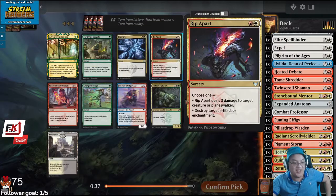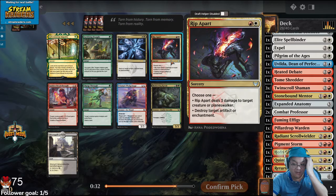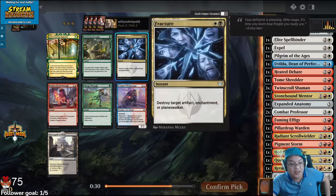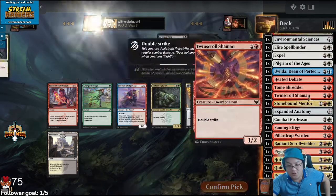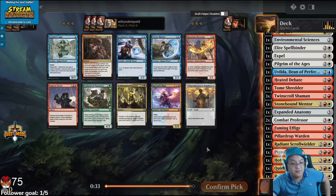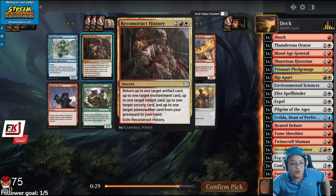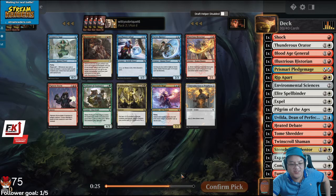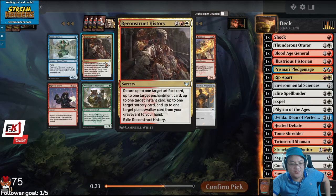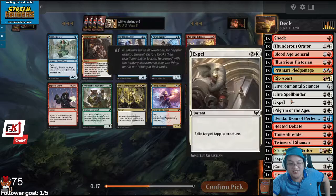Ripapart? Yeah. We're getting removal. Nobody's in it — they'll both Rip Apart, because they need the cheap interaction. I actually don't know if this card is good — the Reconstruct History. Do we actually have artifacts and enchantments that go to the Graveyard? Not really.